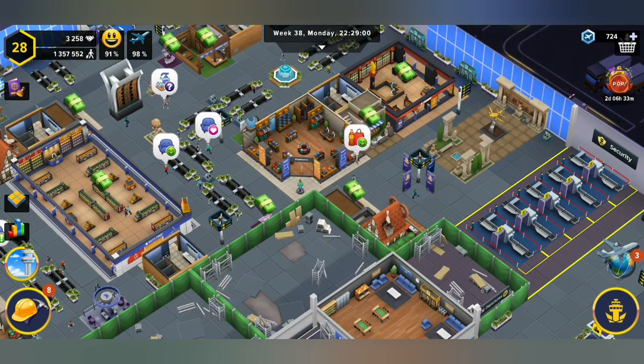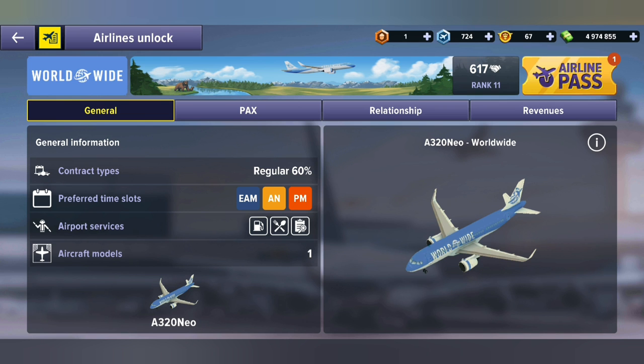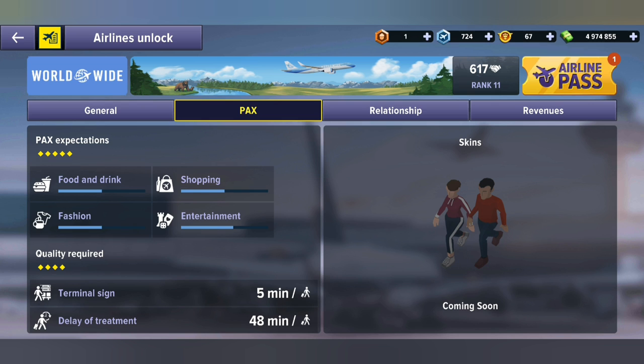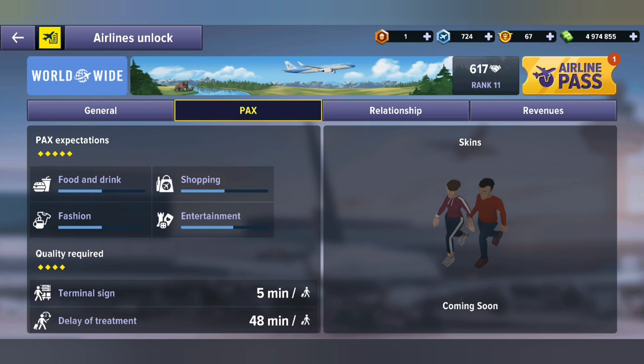If we go into our airlines, we'll find something like Worldwide Airlines. Inside here you can see that they need certain items — these items include food and drink, shopping, fashion, and entertainment. So Worldwide Airlines is one that does send customers to your fashion shop.